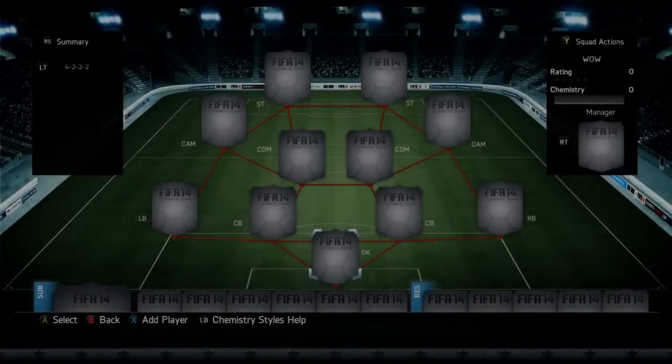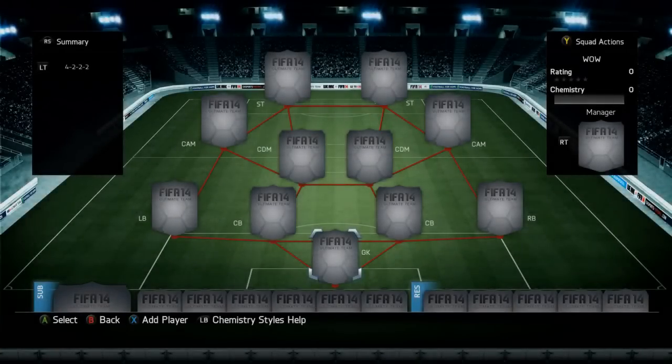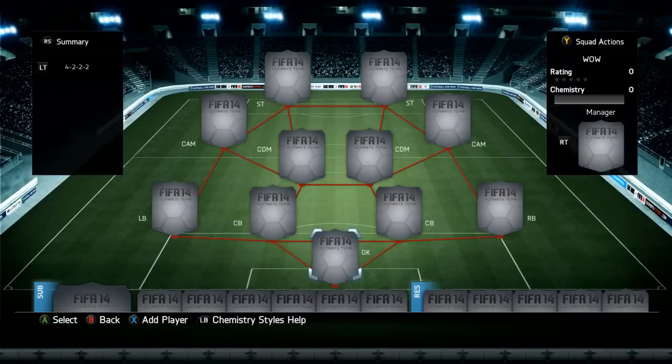Hello guys, what is going on? Edwards96 here and today I've got another squad builder for you. This squad builder is about 200,000 coins. If you want to buy FIFA coins, please go to fifacoinspy.com and use my 5% discount code which is Marcus.